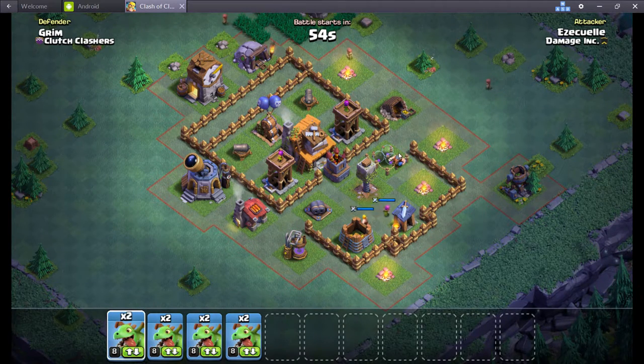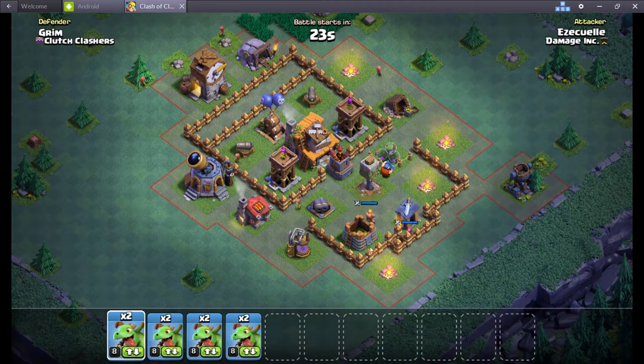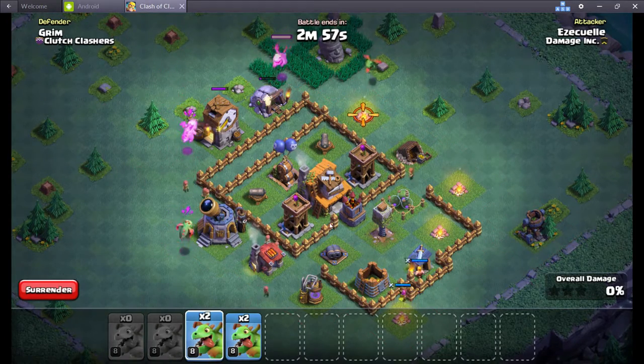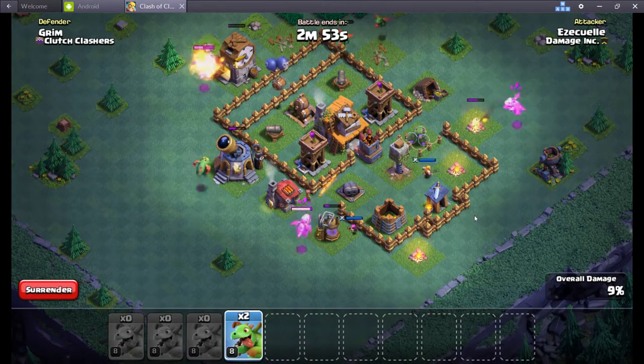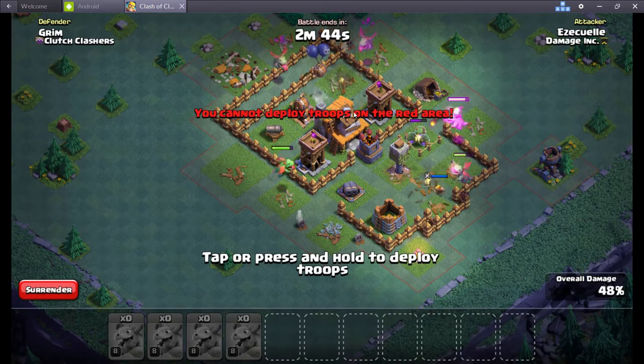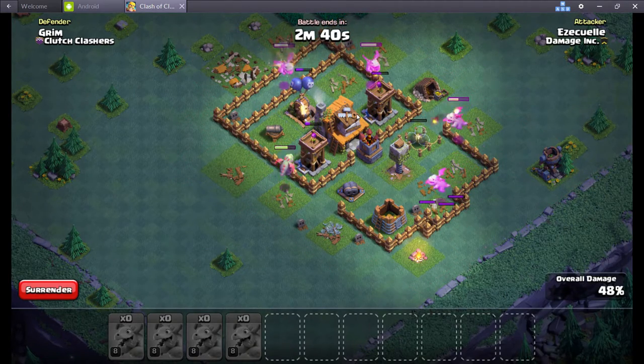Everyone needs to keep this in mind: the big complaint is that there was a lot of build-up for the update and a letdown when people can't go out and raid and farm as much as they want. But here's what Supercell actually did — they balanced it out. No one can raid you, so no one is taking any loot from you. Everything you get is always a positive gain. Yes, you only do three raids a day for loot, but you're not getting raided and you're not losing any loot. It's always going forward.